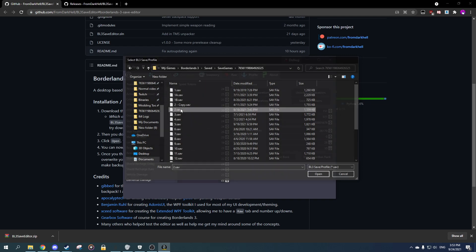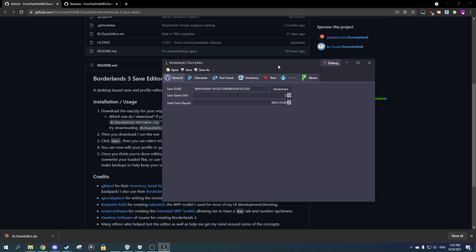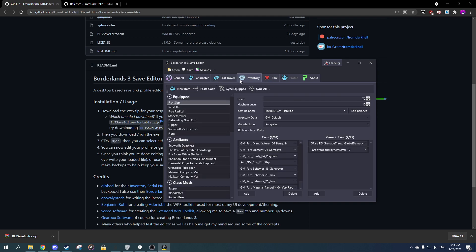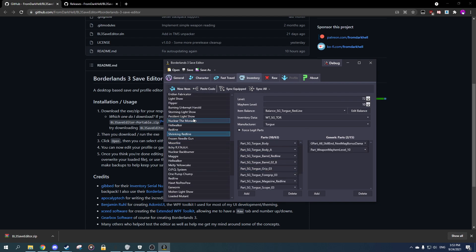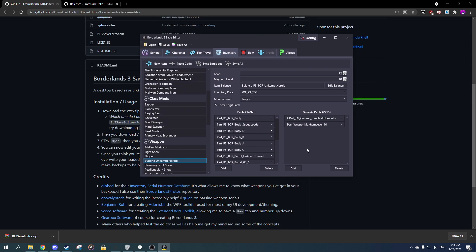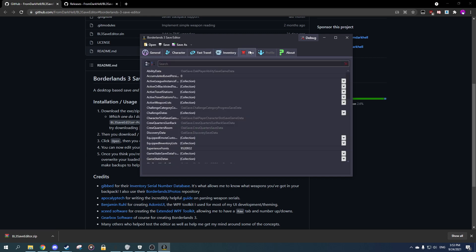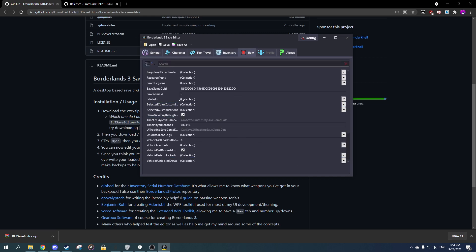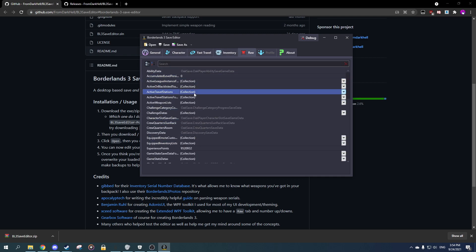You can open your save and pretty much do everything that the online save editor used to be able to. Except this one you can just have on demand whenever you want. It works very similarly to that one, except this one has an overlay and it looks very familiar. It works the same way — you have the raw tab here, and you can edit pretty much most things. Raw is for advanced users.